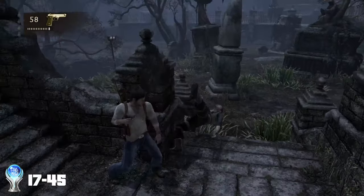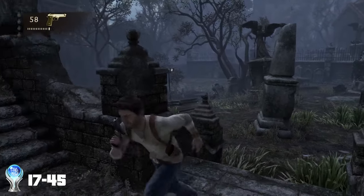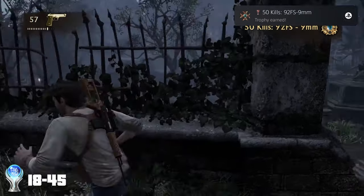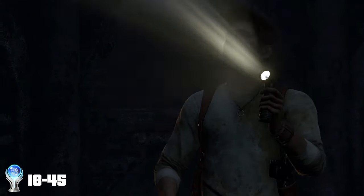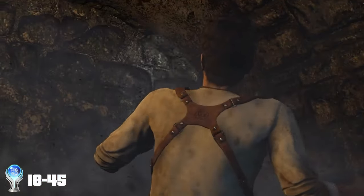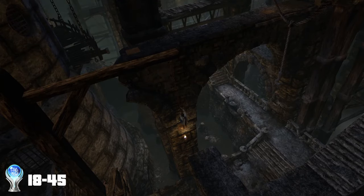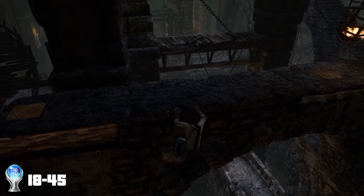And in the exact same location, we then pick up another weapon related trophy for getting 50 kills with the 92 FS pistol. We then head into another building over the far side of the graveyard when Alina steps on a trap and Sully gets left outside. Nath and Alina then start walking around inside the vault and have to follow numbered tiles on the floor in order to progress. This area was so annoying, just because it was slightly boring for the most part.